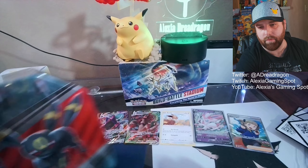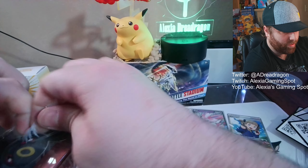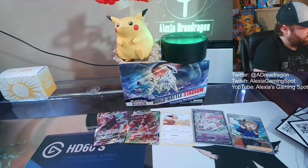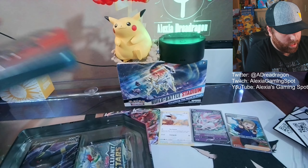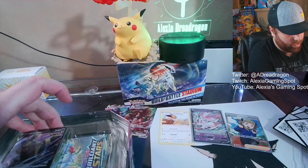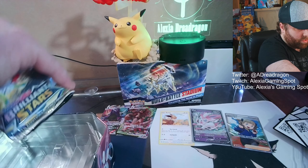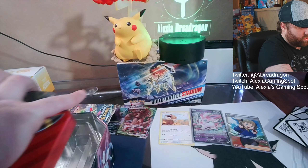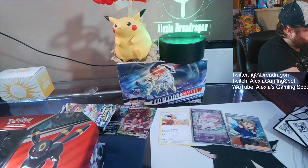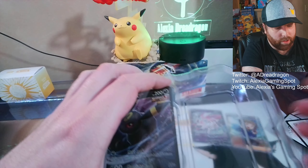Next one we got is the Umbreon tin. I'm gonna save Espeon for last - that's my favorite one. All right, same as usual - and they do all have the same artwork around them. Let's get out the cards. Yeah, the top is lifting off. Okay, packs out, and then let's hear the pin. I want the pins to fall down on me! All right, let's get a good look at the Umbreon card here.